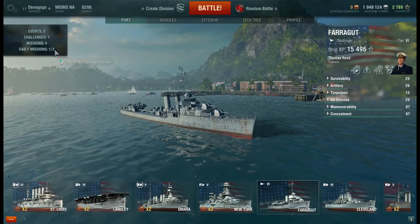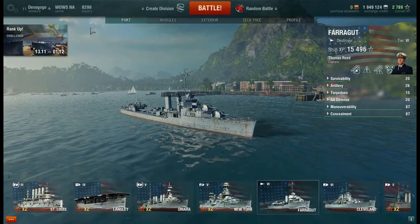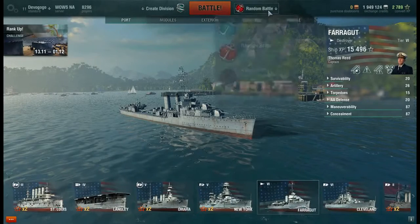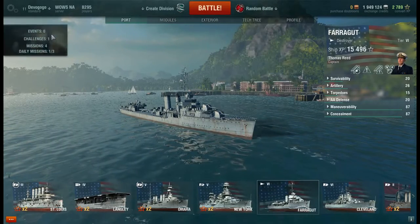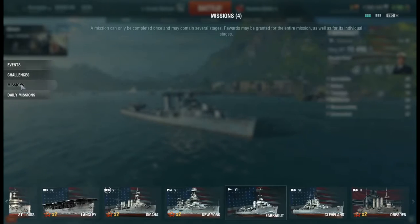I'm sure most of you already know what the daily mission is — you have three of them and that's been going on for a while. As you can see, my challenge is to rank up, which requires doing a ranked battle, but you can't do that because currently the season is down. So you still have the daily missions: get four victories and you get 50,000 credits. Now you also have the missions.